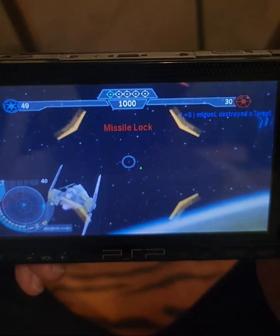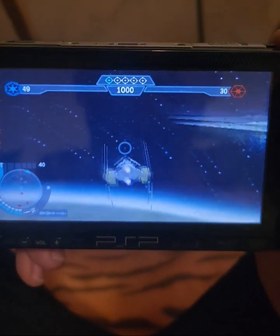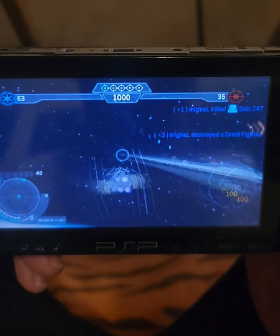All right, we cannot destroy the shield yet because our ships are kind of whack for that. But what we can do right now is just hit, hit, hit, hit — destroy vulture droids.